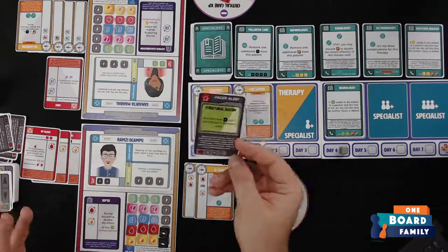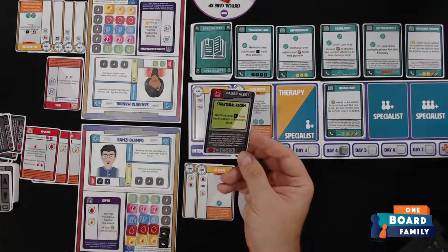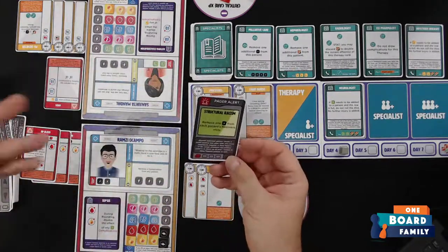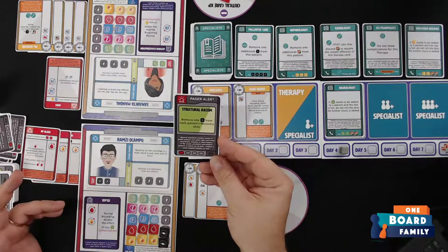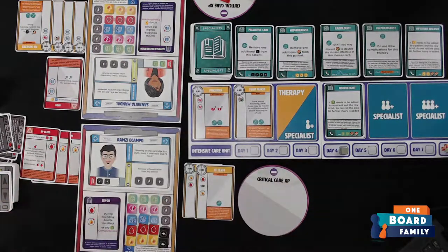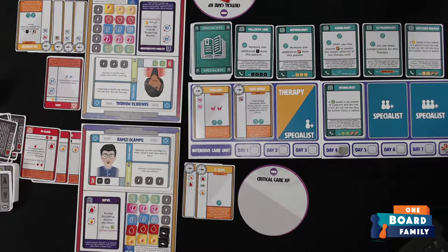The therapy dog card removes two crisis tokens from each patient, which goes back into the box. The second extra pager card says 'Remove one crisis from each patient's recovery slot.' There's also interesting educational content on these cards — beyond medical facts like IV fluids, this card discusses structural racism in healthcare: 'Beyond individual actions, racism and public policies and other rules and norms perpetuate inequality, a silent feature of social, economic, and political systems, evident in many hospital policies as well.' Really love the commentary this game includes.